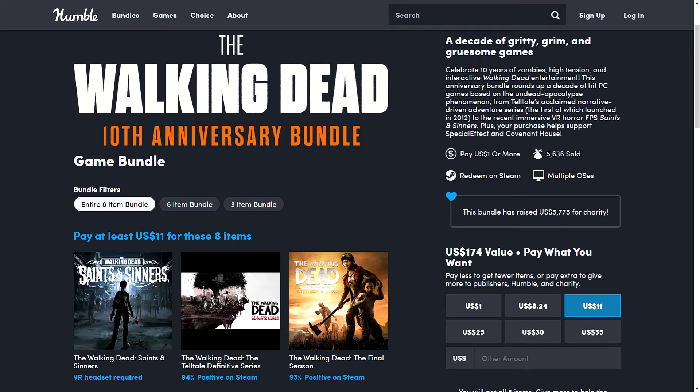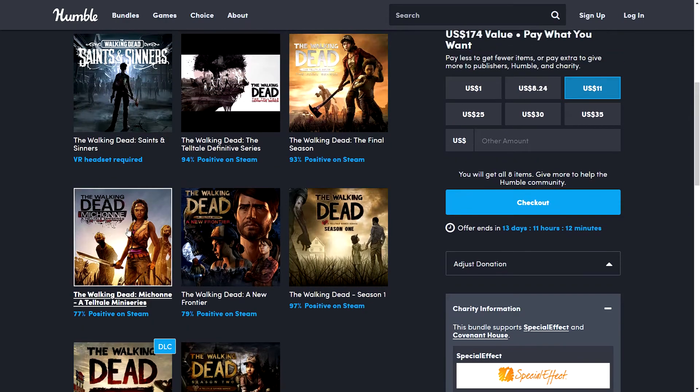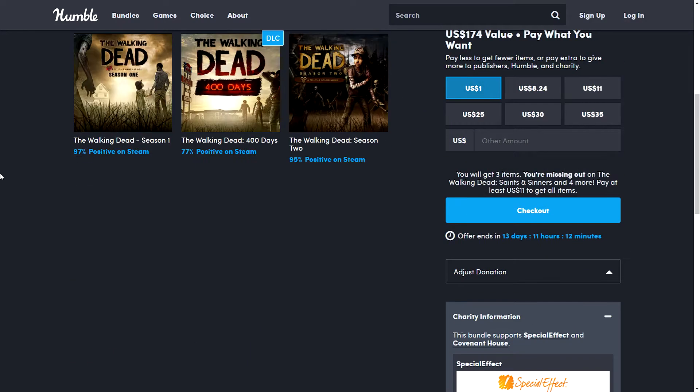The Walking Dead 10th Anniversary bundle is live from Humble. This includes all the Telltale Walking Dead games over the years, all four seasons and the extras. We also get the Walking Dead Saints and Sinners game. This is quite a good bundle, especially because you get quite a lot in the $1 tier.